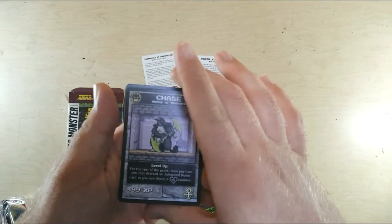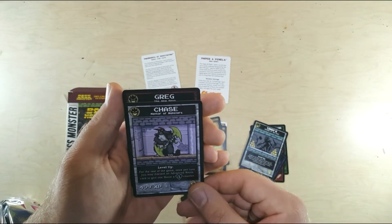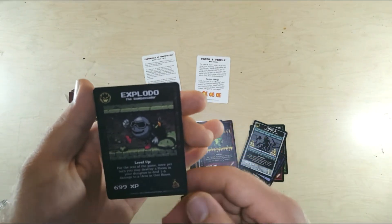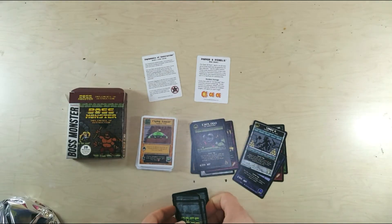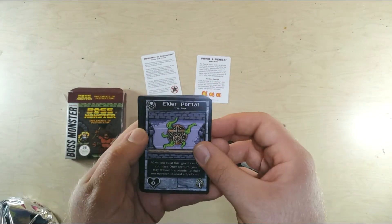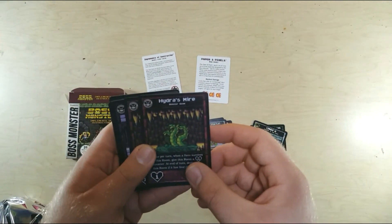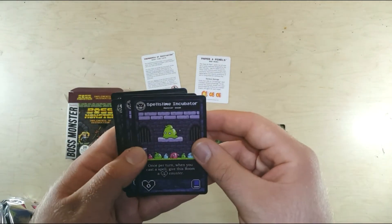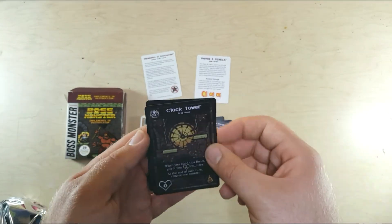Got some room cards, and then we got three new bosses: Chase, Mentor of Monsters; Greg, the new boss; and Explodo, the Bombastador. And our new rooms: the Elder Portal — two of those — the Hydra's Mire with two, the Spell Slime Incubator — two of those — and the Clock Tower with two.